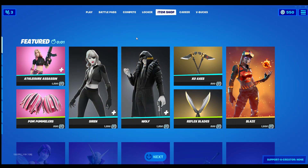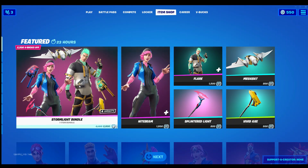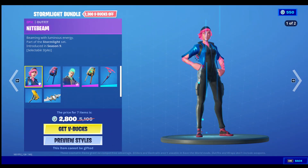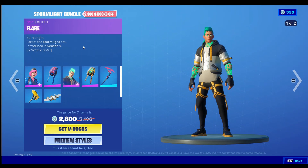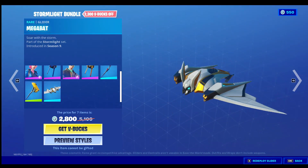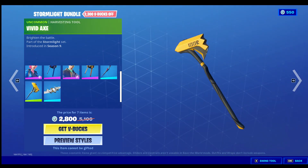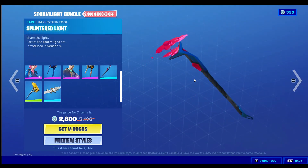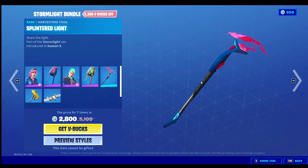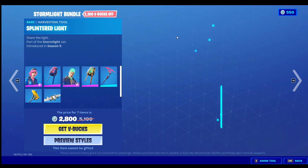And the new item shop is Storm — yeah, I'm guessing that's just fun but I don't know. Except the Spider, it's a pretty cool glider. And there's the Dax kind of splintered light — that's awesome, honestly. Look at that effect, that's cool. Back playing with this guy.